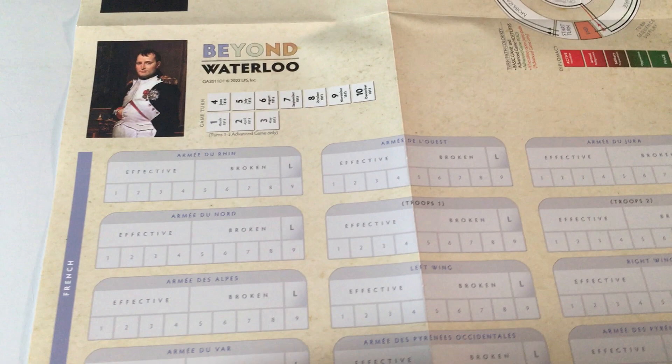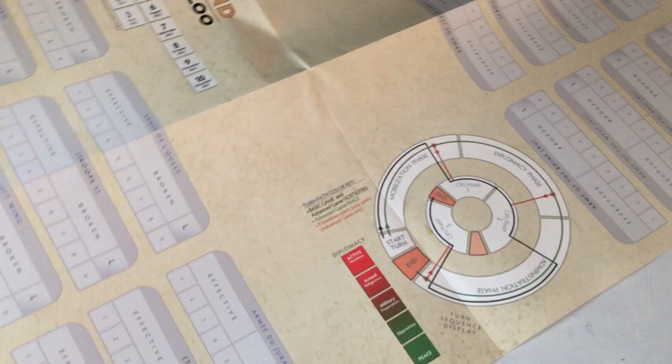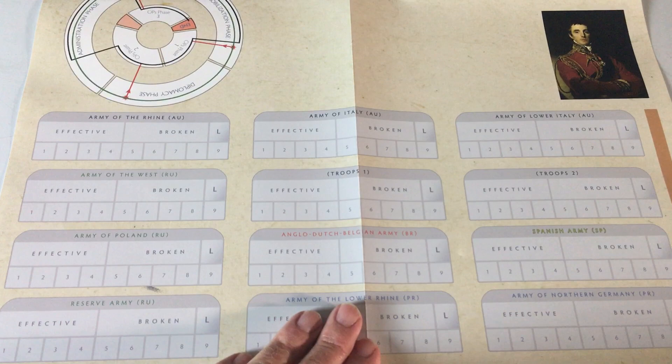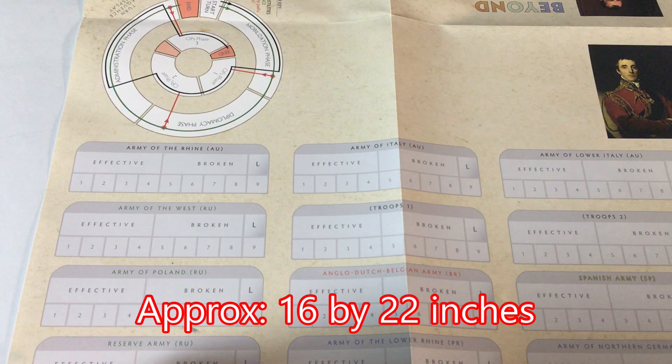Looking at this, it looks like we've got something for keeping track of the turns as well as the various armies of the French. And if you turn it around — since players are going to be sitting opposite each other — we've got the allies over here and their armies, with ways of keeping track of their effectiveness. I haven't read through the rules yet so I don't know what it all means, but this is another good-size piece, probably 16 by 32 or so.